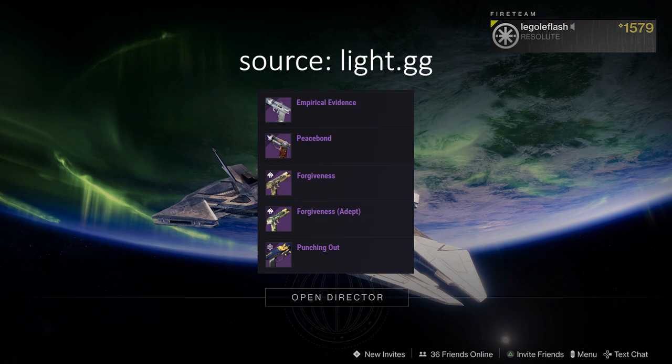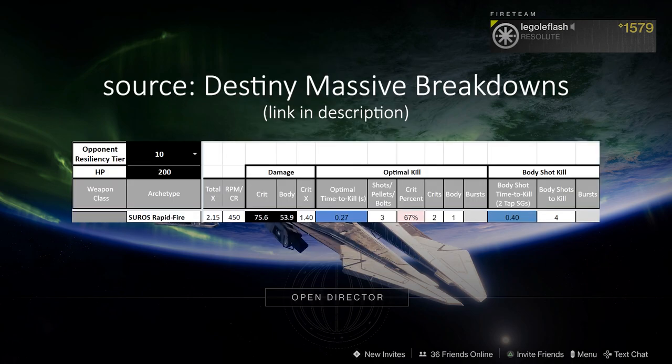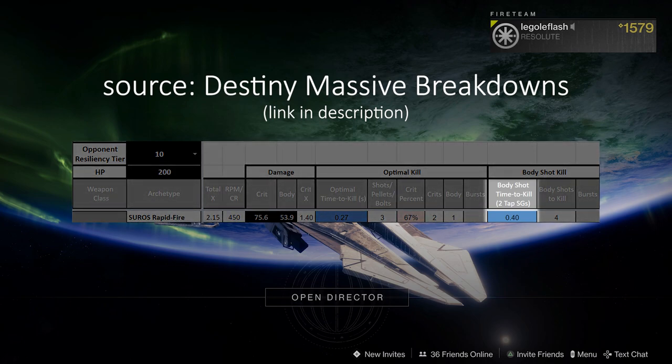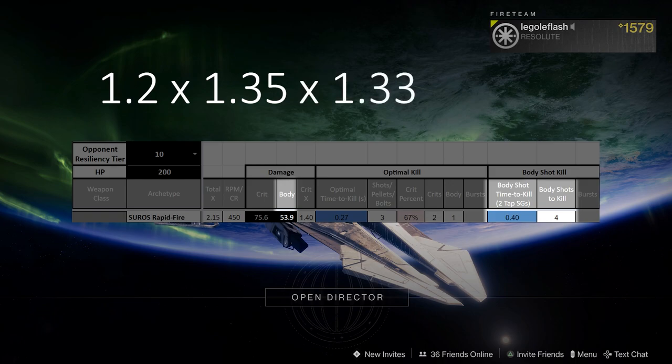The first thing that came to me was the Suros Rapid Fire sidearms. If you have a Punching Out Vanguard sidearm with Harmony, you could swap to it after a double kill, and if you were weak, you could kill your next target in 0.4 seconds with all body shots — that's 53.9 a body shot. We tested this out and it's hilarious. When you're doing this, you're stacking 20% from Harmony, 35% from Surprise Attack, and 33% because you were weak with the Trick Sleeves exotic perk.